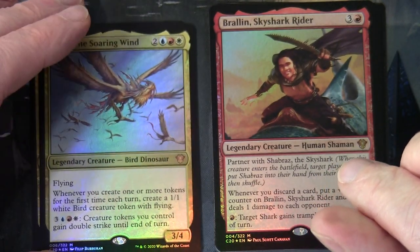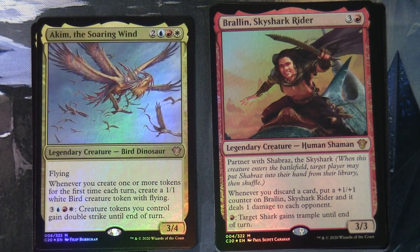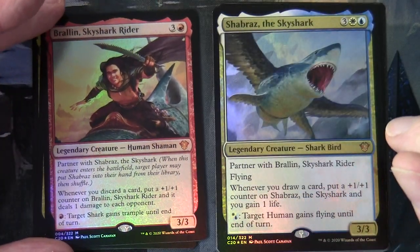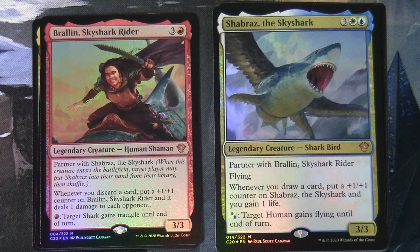For the partner commanders, we've got Braylin Skyshock Rider at three red - a legendary creature Human Shaman with partner with Shabraz the Skyshock. When this creature enters the battlefield, the target player may put Shabraz into their hand from their library. Whenever you discard a card, put a +1/+1 counter on Braylin and deal one damage to each opponent. Then Shabraz is three white-blue, a legendary Shark Bird with flying - whenever you draw a card, put a +1/+1 counter on Shabraz and gain one life.